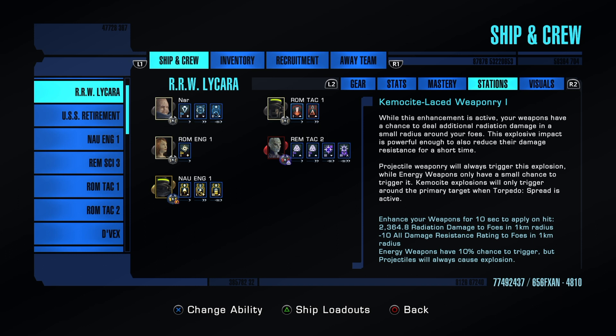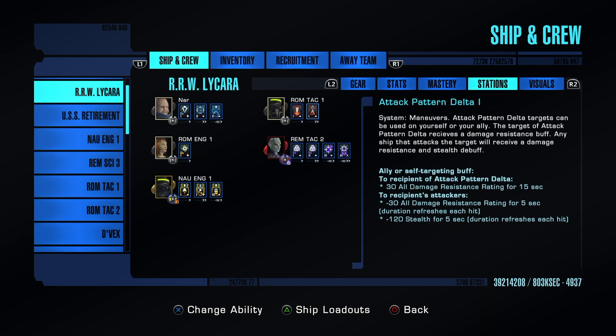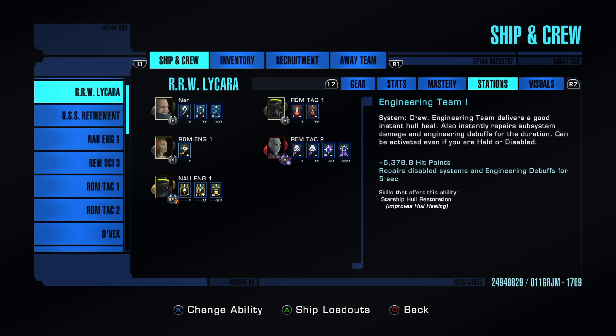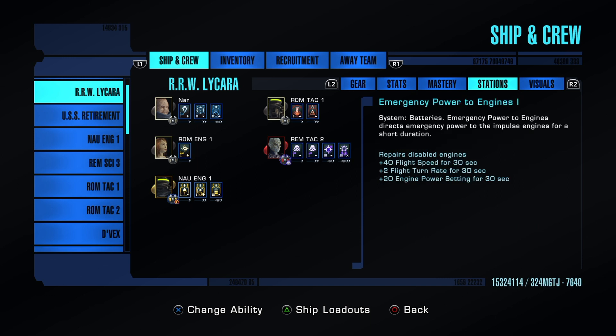This is a surgical strike build, so we're not going into beam overload. I threw in Chemosight — Least Weaponry — just for the damage resistance rating debuff, which you know I'm a big fan of. Delta Attack is really good; I'm not a huge fan of Delta 1 but we work with what we have. Damage resistance rating debuffing is awesome, and it gives some stealth too.